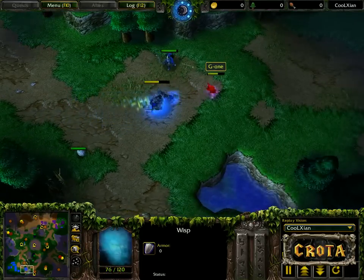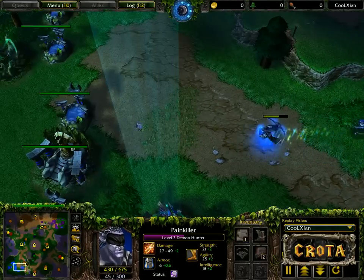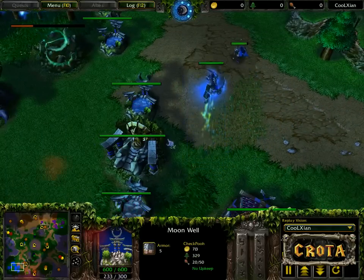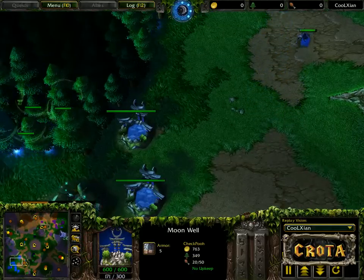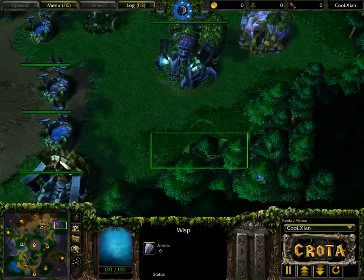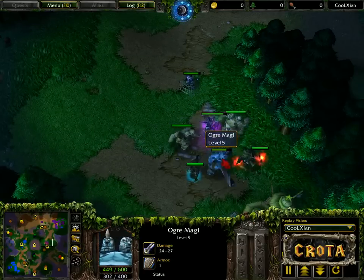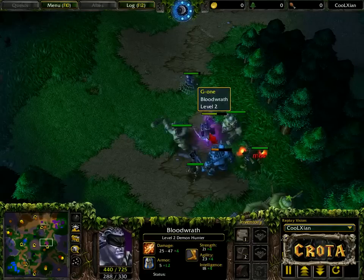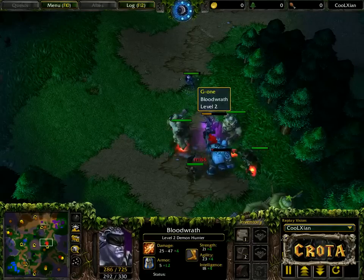I would have actually taken that center moon well right there since it is so close to being absolutely full. The detonation clearing out some of that mana once more. Circlet of Nobility cleared out and going to be near full capacity. A wisp hiding amongst another wisp right there, meanwhile the Demon Hunter comes in for a mana burn onto the ogre magi. It looks like Alice wanting to get some stronger items — double Circlets of Nobility makes that Demon Hunter very strong.